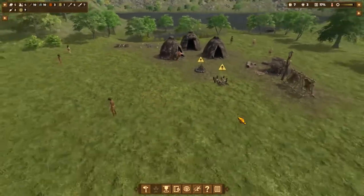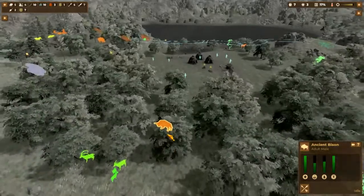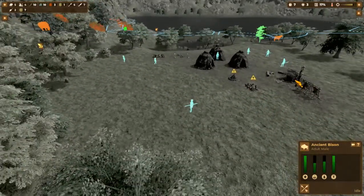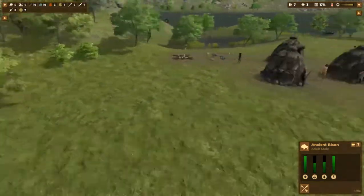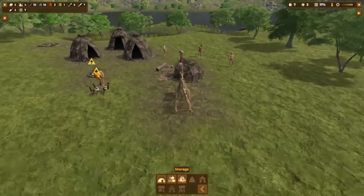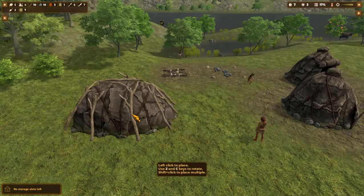What we were doing is I was going to hunt this bison - there it is, that ancient bison - but then I realized I don't have enough people. So I didn't actually kill that bison. What I'm actually doing now is just building and expanding, building some more storages and all that. Let's go into build quickly, storage storage.